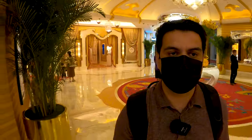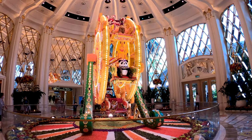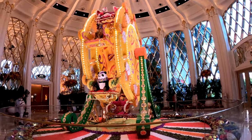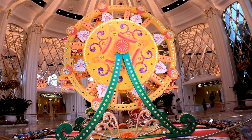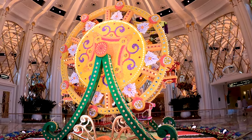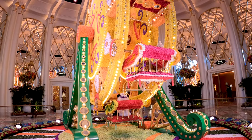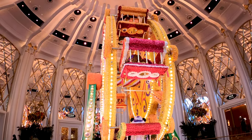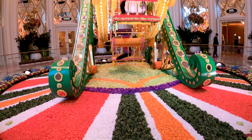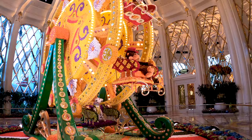Now we are inside Wynn Palace — let me give you a quick tour of what they have going on inside. Here in the reception area of the south entrance is where the front desk and the VIP entrance are located. As you can see, we're in this quite large area, and what they have here that's really fun and interesting is this Preston Bailey floral arrangement. They have several of these a year — I believe they change them out every three months. This one is a ferris wheel, quite nicely decorated entirely by flowers.